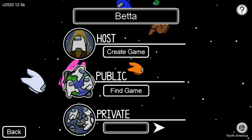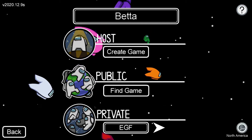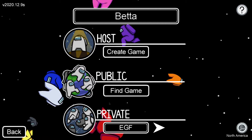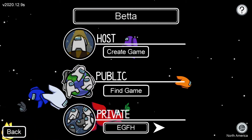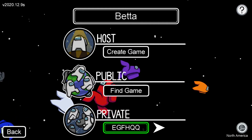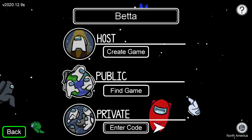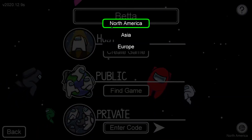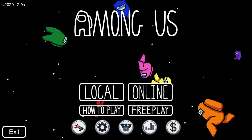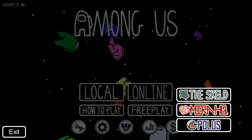If you have a code, it could end in something like H-Q-Q or F — that's just a random code as an example. You can also choose your continent in the settings. Now let me show you free play mode, where I'll take you around the maps.